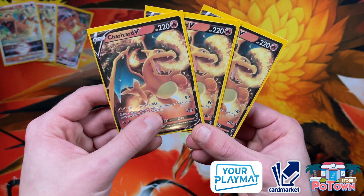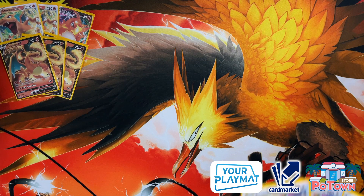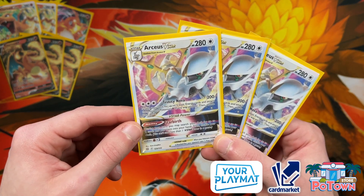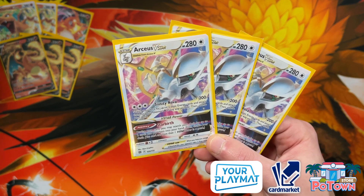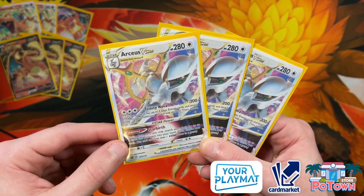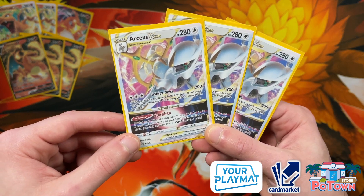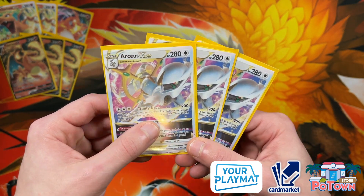Charizard V can also deal a whopping 180 damage. Very interesting to note is that we're also running three copies of Arceus V-Star, because Trinity Nova is going to be very good. You also have the Star Bird V-Star Power to search your deck for any two cards. In situations where you're up against a Water Suicune deck, you're going to be running Arceus V-Star more than Charizard. Trinity Nova deals 200 damage and lets you search your deck for three basic energies and attach them to your Pokémon V in any way you like — energy acceleration while dealing 200 damage. With Double Turbo Energy it's only two attachments away from using that powerful attack.